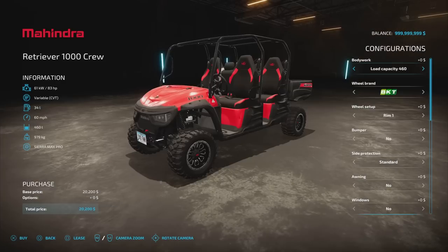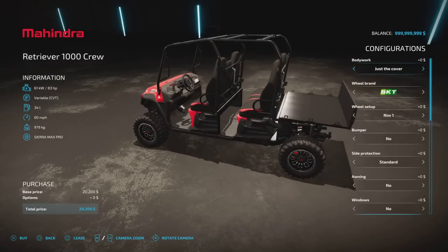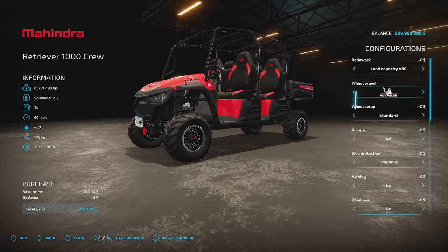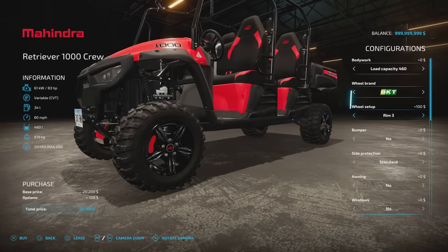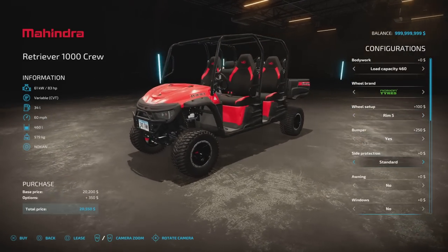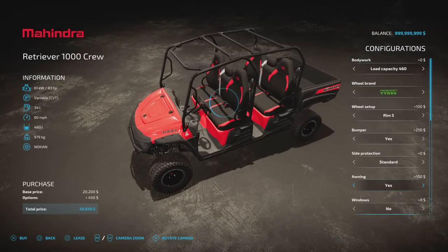Options on these: they take all crop types if you go for a back. The standard has a load capacity of 460 or zero. You can have open bodywork or just the cover — for logs and stuff, and hold it in place with straps — or a load capacity of 700. Tyre options include BKT, Michelin, Nokian, and Mitus, with Rim 1 through 5, the rims being slightly different sizes depending on tyre choice. There's a bump option yes or no, side protection with straps or mesh netting, an awning cover yes or no, and partial, complete or no windows.